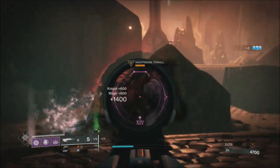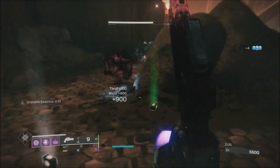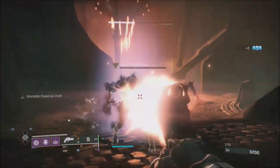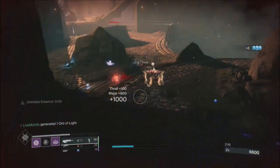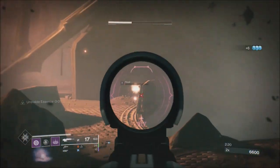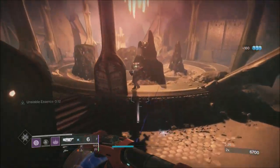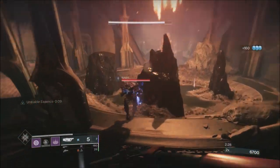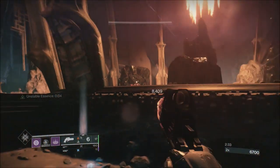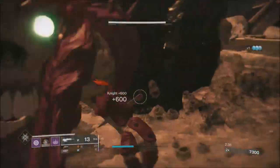This knight wanted to play funny, so we'll just stun him again and finish him with the finisher — and again, another finisher. Just to make myself perfectly clear on what you want to do with these nightmares: you want to take one down, and then the orbs they drop give you a buff, which makes taking the rest of the nightmares in the area route actually really easy.